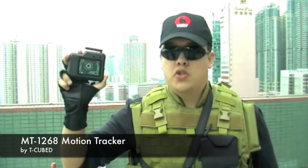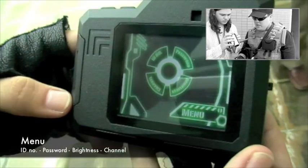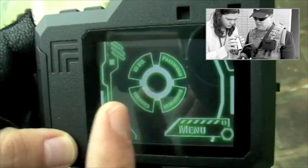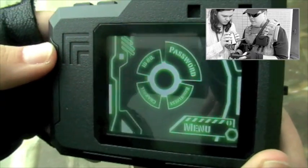This is the MT-1268 Motion Tracker by T-Cubed. So we're in the basic menu. The menu, although it looks fancy, is a very simple scroll wheel type of setup. The plus and minus keys on the side will cycle through the four separate functions.